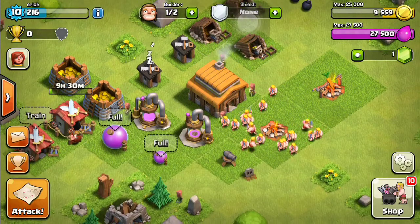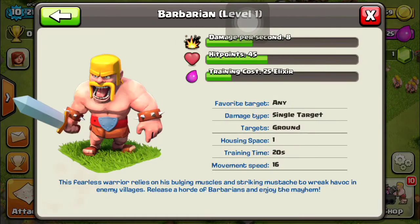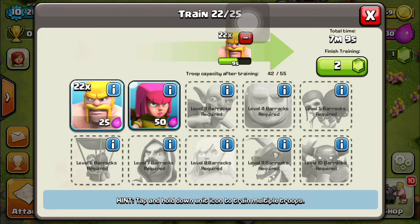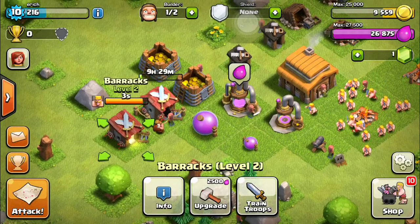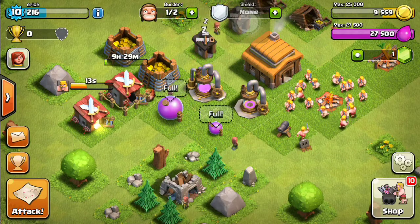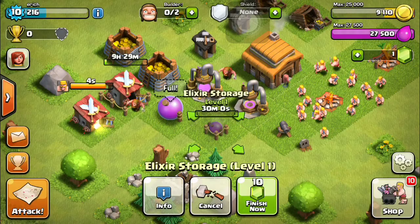You have gold mines to collect gold coins, and campfire areas where you train your troops - that's where they go to train barbarian-type folks. My other barracks are being upgraded, which is going to take nine and a half hours. I'm also upgrading my elixir storage, which takes 30 minutes.